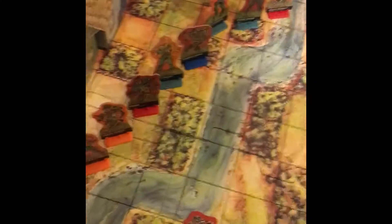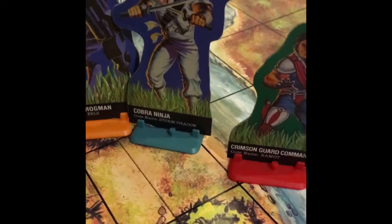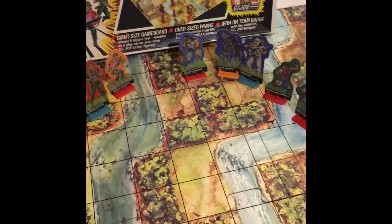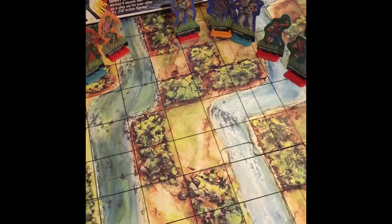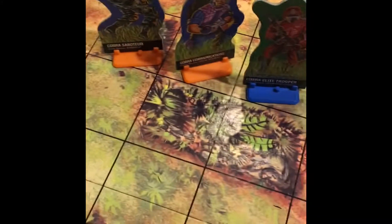The only thing I have against it is that for the Cobra side, they have Cobra Ninja, which is Storm Shadow, but Snake Eyes is nowhere to be seen on the G.I. Joe side. And that was a crying shame. I don't know why they kept pretty much the coolest G.I. Joe of all time out, while the Cobra side got most of the top characters.